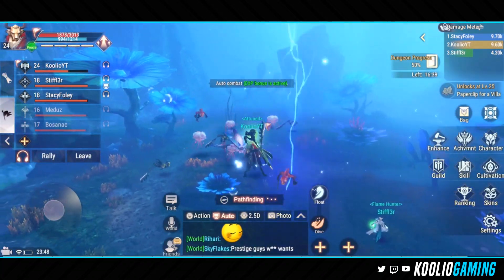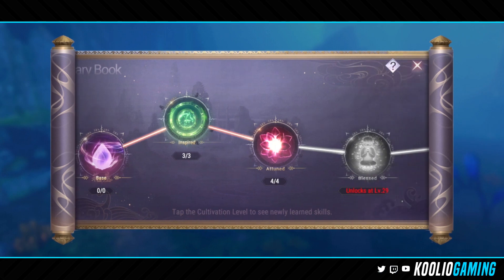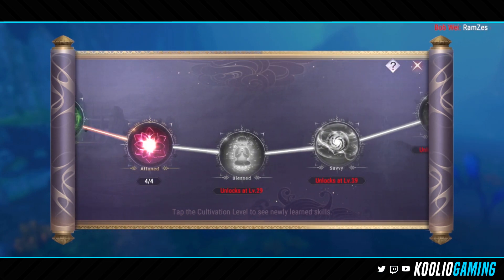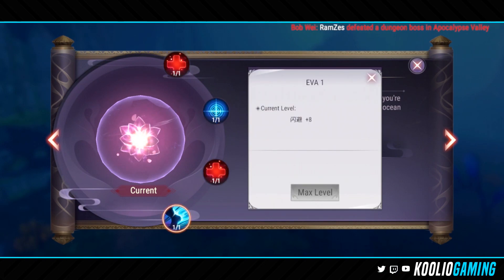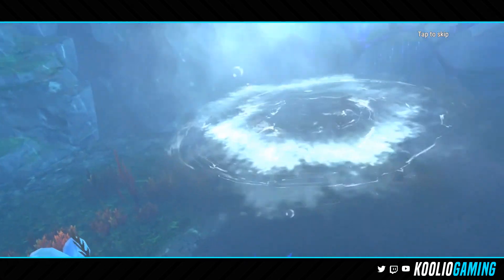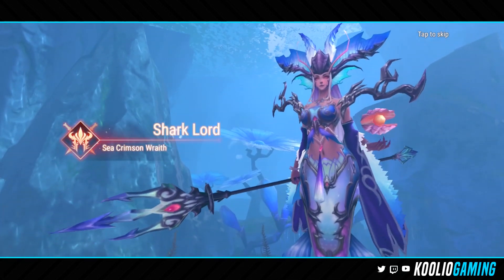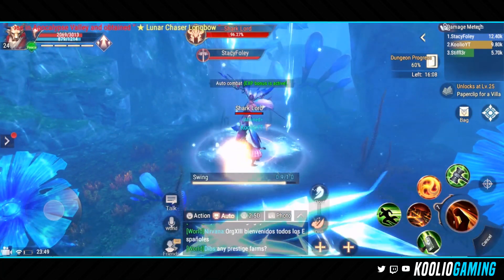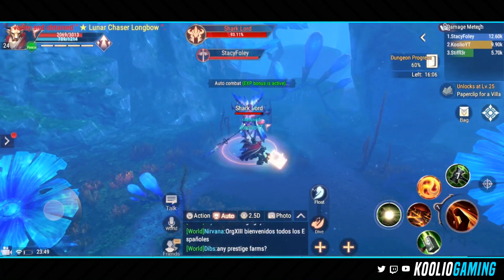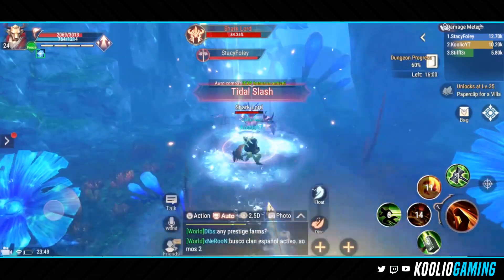There's also the cultivation system, which is a really interesting system. As you level up and progress your character, you unlock nodes that you can spend basic currency to unlock various bonuses. The interesting thing, though, is that a lot of it is not translated to English just yet. And I do like the fact that there's a good amount of UI you can hide, but I still feel the UI in this game is really cluttered and isn't the best UI I've seen in one of these MMOs.